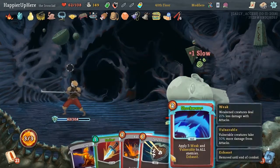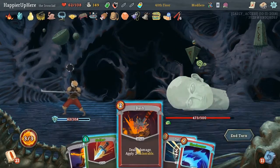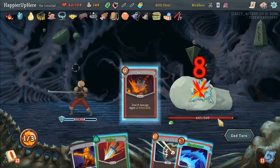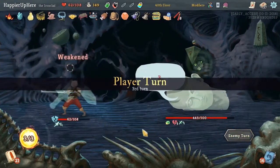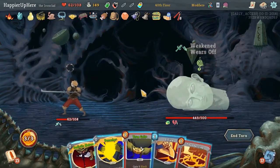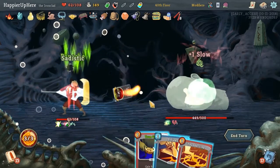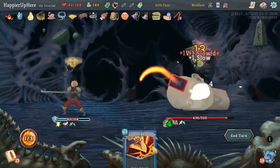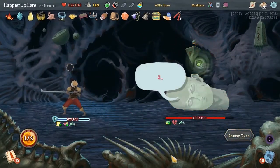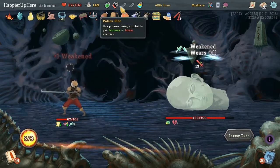Thinking of Shockwave - let's just Bash and Strike. Sadistic Nature. I think we'll Thunderclap and then True Grit to exhaust a card. Let's go through a Beer Potion - I don't think the Poison Potion would do anything here.